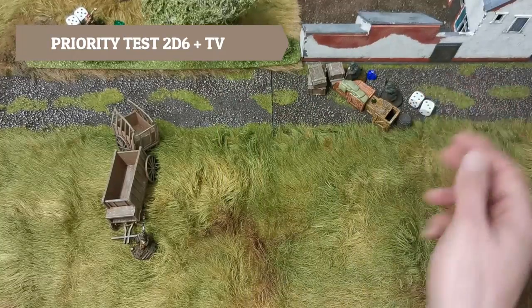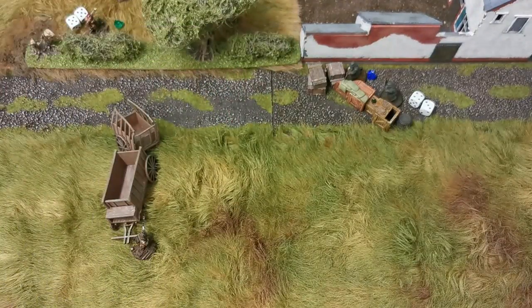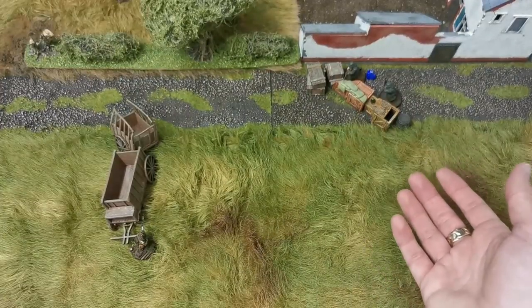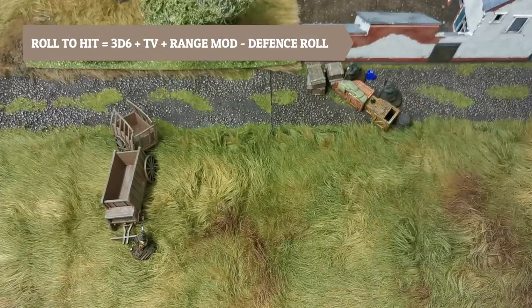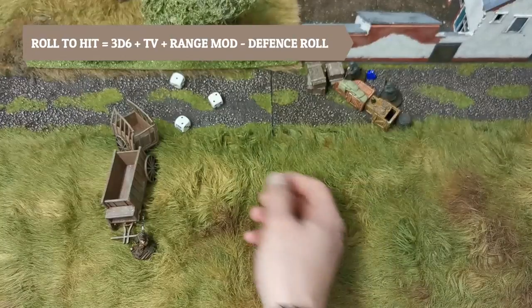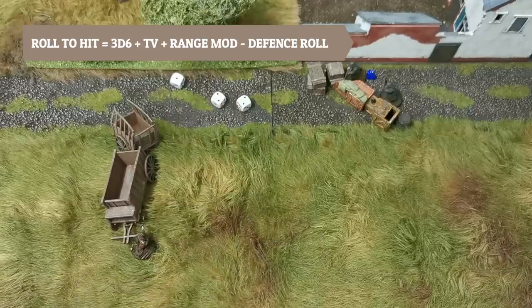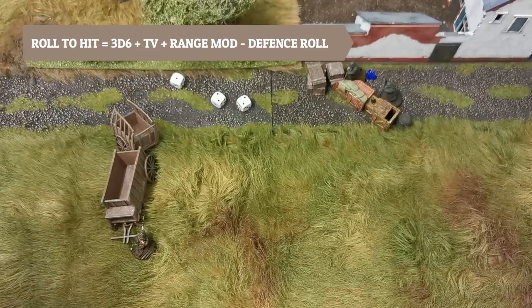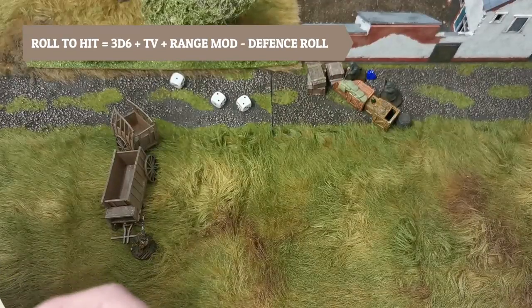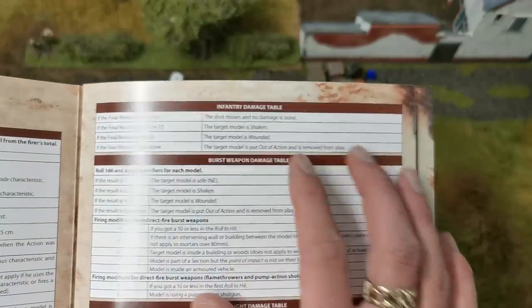The British paratrooper Sergeant goes first — he moves carefully 10 centimetres, maintaining his hidden status. The German Grenadier is 30 centimetres away, so gets plus 4 for range and plus 4 for skill, rolling 3d6 plus 8. He gets 13. The British player has no cover — he's not directly in cover — and no bonuses from moving fast. So the result is 13: the model is shaken. When shaken, all they can do is take simple actions — we mark this with a red gem.